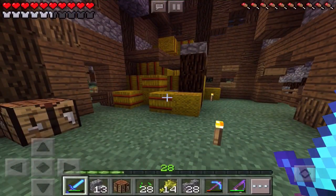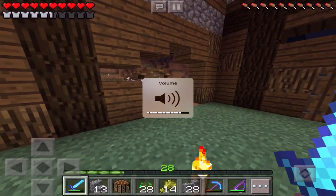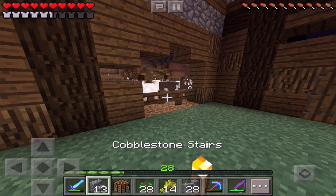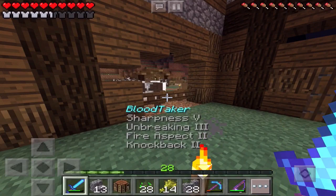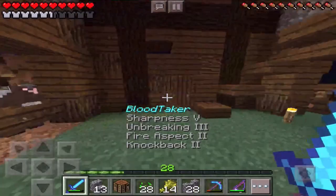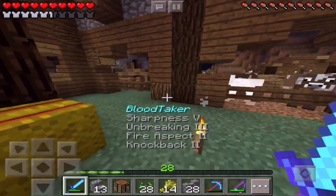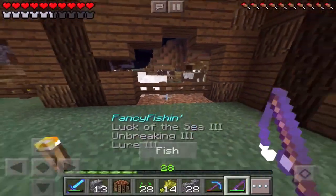Another bug they accidentally added — I want to get that out there, they didn't do this on purpose — is that when you hold items, like cobblestones, the text is a lot higher. When you have an enchantment, it's all the way up near your crosshair. Look at how much room there is to put it lower. If I'm going to PVP and I press my sword and the label is way up there in the way, that's annoying.